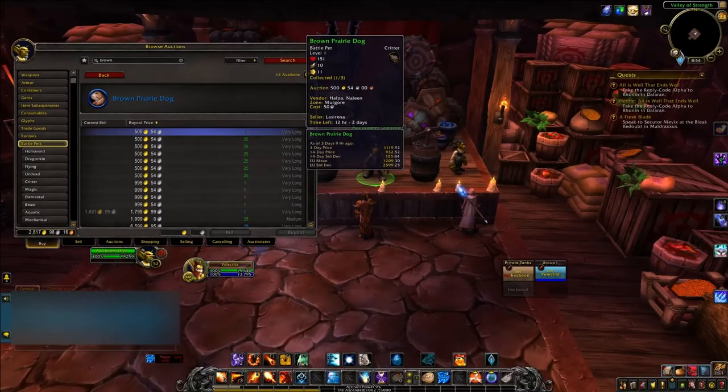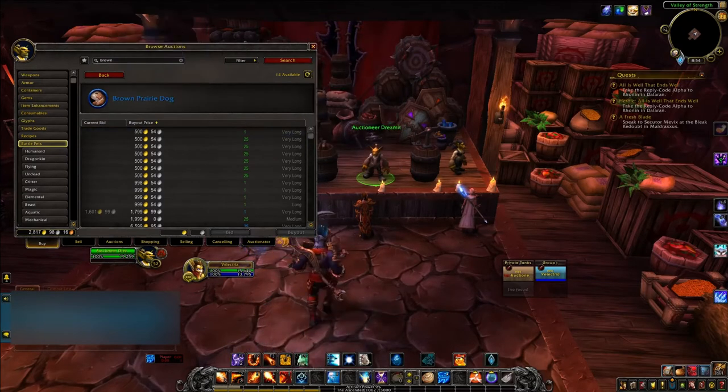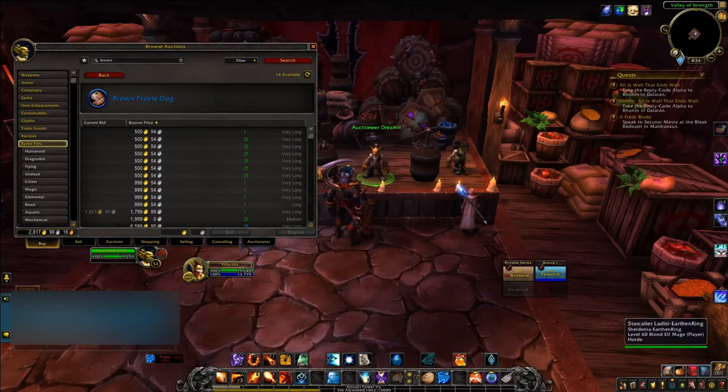Let's see what else we've got it selling for — 65.99 gold. As you can see, the prairie dog is actually cheaper to just go and get him. Or you can come to the auction house and buy here. It's always up to you, because again, it is your gold in the end.